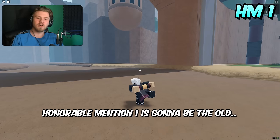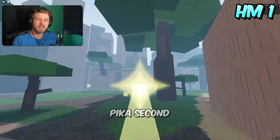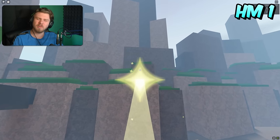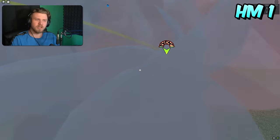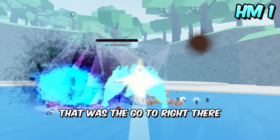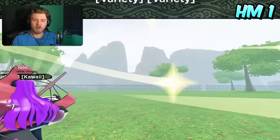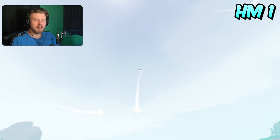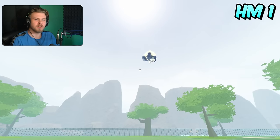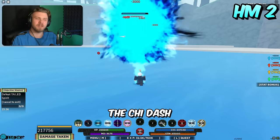An honorable mention goes to Pika Senko, which used to be the really good go-to traveling move. Pika Senko did receive a major speed nerf, which is why it's in honorable mentions, but it just had to be on this list for nostalgia. Everyone that's played the game up to this point knows Pika Senko was the go-to. It's still good for traveling, but not as good as the other moves on this list.